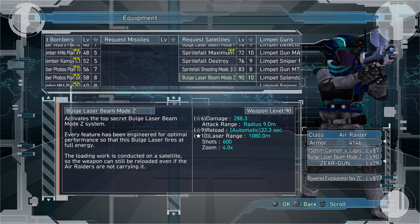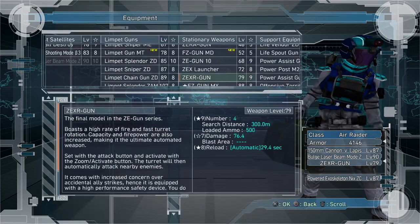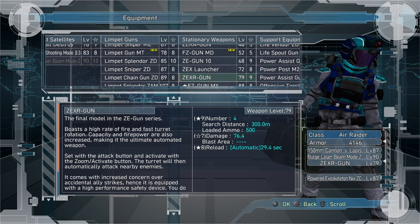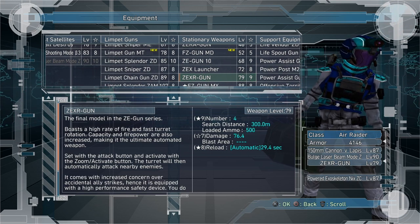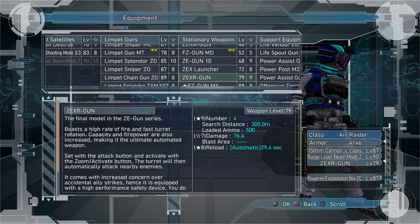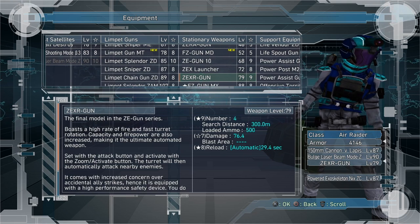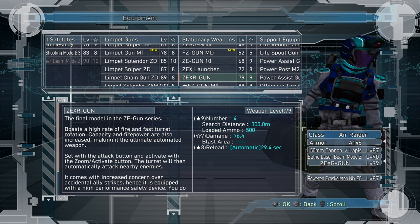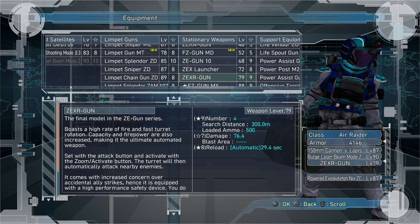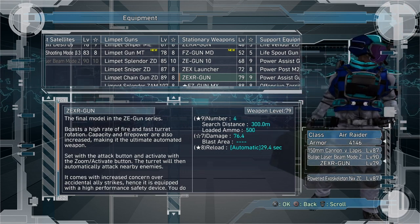The bulge laser will help you compensate for the fact that you're not going to have very good rapid-fire weapons with the Air Raider like you do with the Ranger, Wing Diver, or Fencer. This is going to be your rapid-fire weapon in a way — something that fires fairly quickly and does a lot of damage in a short period of time. It has an automatic reload of 32 seconds, but you can use your 150mm cannon to buy time while it reloads. Next up is the Zexer guns — a stationary weapon.